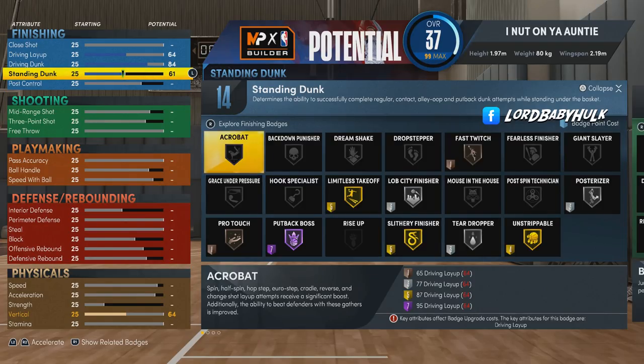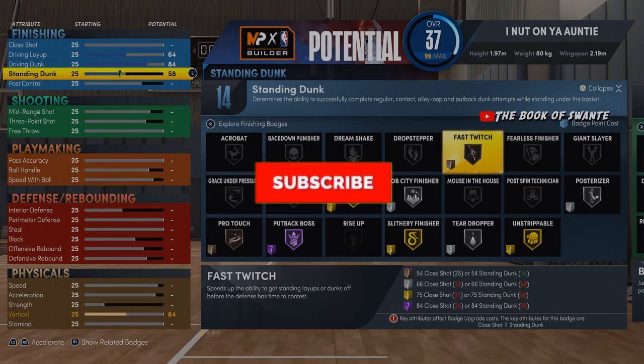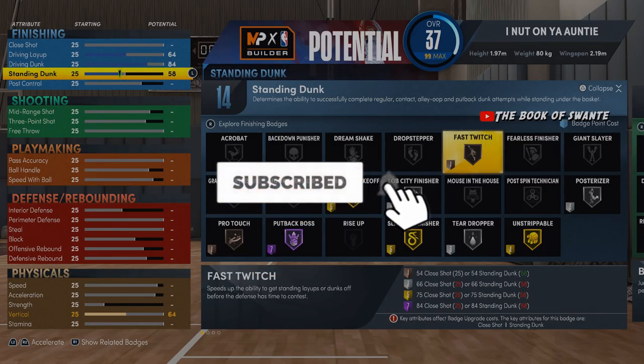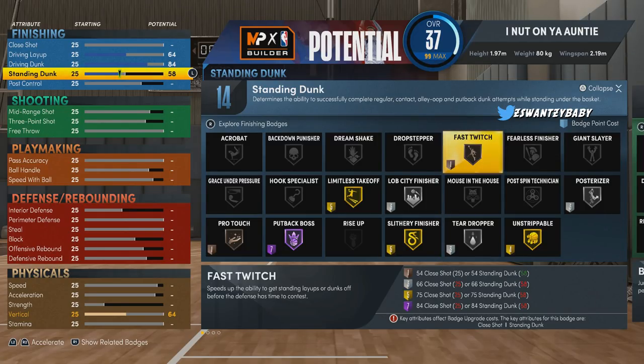Fast Twitch — what does it say? It speeds up the ability to get standing layups or dunks off before the defense has time to contest. I bet a lot of locks out there aren't going to have this.